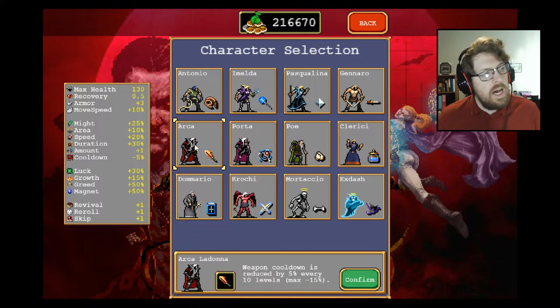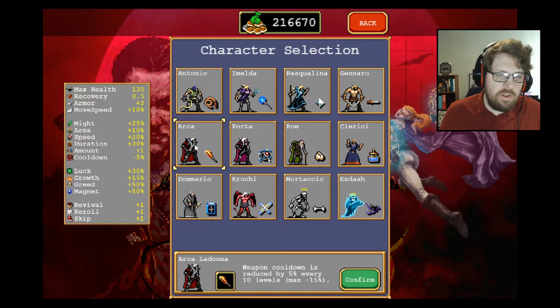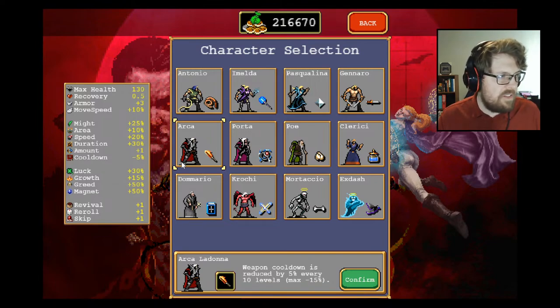A couple reasons why cooldown reduction increases DPS beyond just casting more often: it also means things are being killed more frequently, so enemies spawn more frequently. Especially early game, once you get to around level 20 to 30, there are massive waves that will make a huge difference on whether you get a top score. You need those early kills when enemies have low health — it's all about number of projectiles, which is the biggest impact on overall DPS.